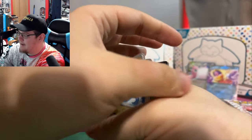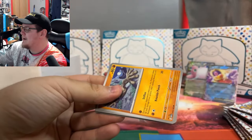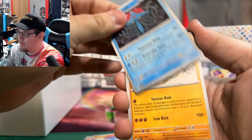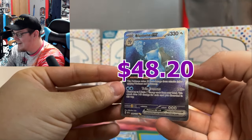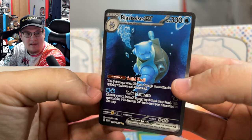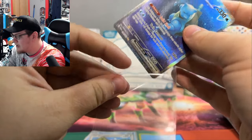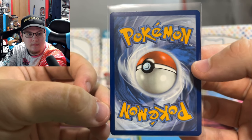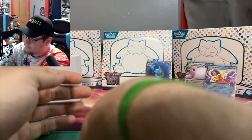I like that Nidoking. Oh my gosh — we got the Blastoise! Let's go! Oh my gosh, the card that I wanted! And Vileplume. Look at that Blastoise! Oh my gosh. Let's go! Sleeve that bad boy up. He looks really good. Oh my gosh. That's what I'm talking about. This is why I like ETBs — instead of just buying a bunch of random packs, I just love opening ETBs.